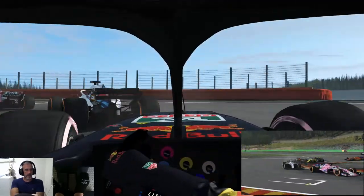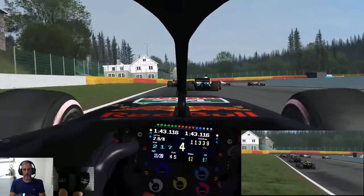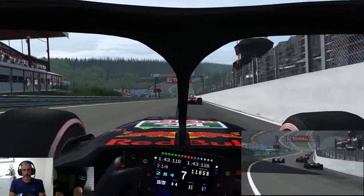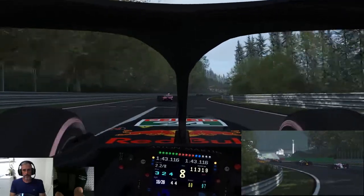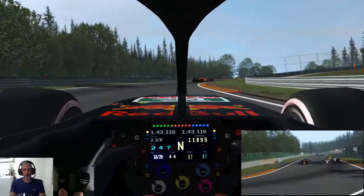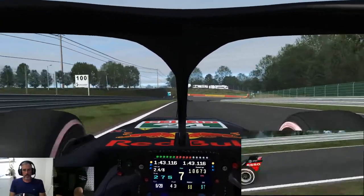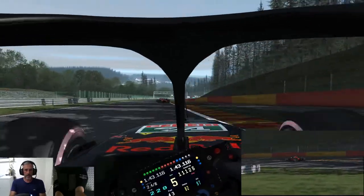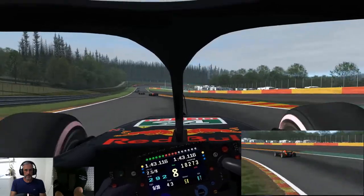A bit of an accident, yellow flag. We got that spot back. Cars everywhere - we're through to 10th. Come on, flat out down Kemmel, come on, let's draft. Did we make it through? Yes! Nice clean overtake. We're up to ninth now - out of the chicane nice and clean. There's a Ferrari ahead of us. Let's catch up.